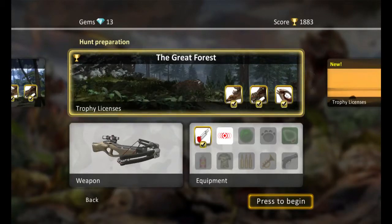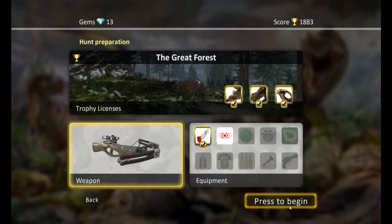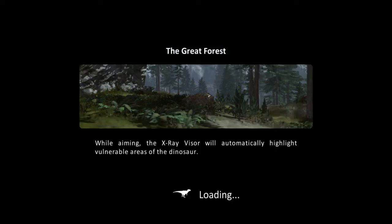Hey guys, Gummer's Time here, back with some more carnivores. We're going with the mission I taught last time — the hunt in the great forest with three targets — and we're going with the crossbow this time. I have the backer exclusive weapon, but it's still the crossbow, so that should be quite difficult.